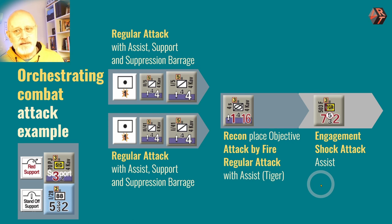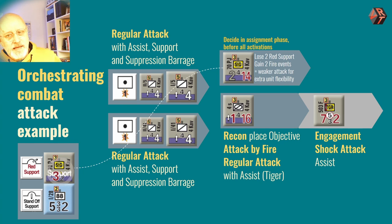That's what an attack could potentially look like. The option to take out the Stug and put it into a unit gives you some more options — you gain two more fire events and an assist — but it does mean these infantry attacks are weakened. It's a choice: do I want weaker attacks for more flexibility or not?